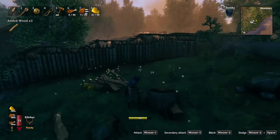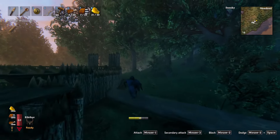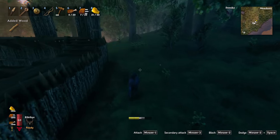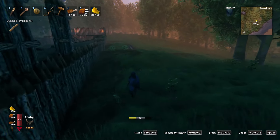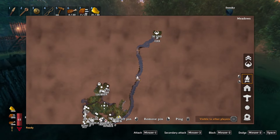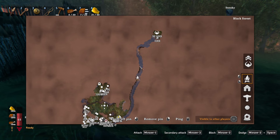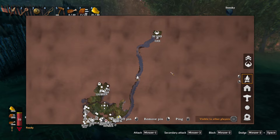It's getting dark out here, so I'm gonna run in and sleep. Then we're gonna go do our exploring. What I want to do is run down the coast over to here and put a portal here — I think that was Black Forest. And I want to be able to take the karve across here. We may do that too.